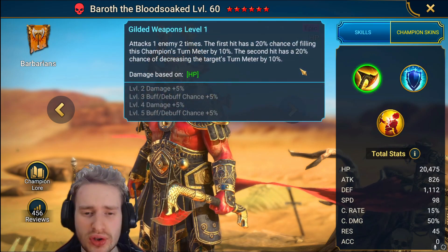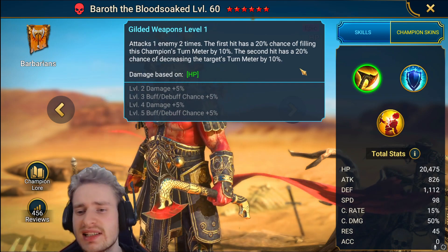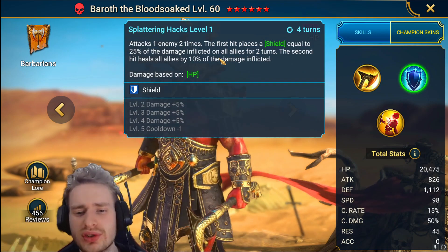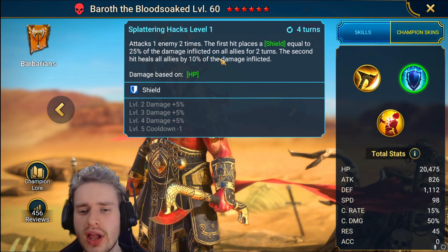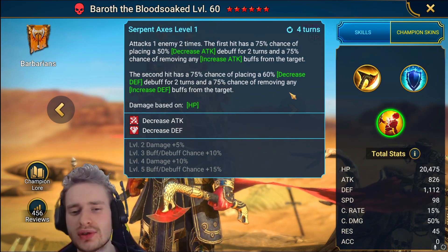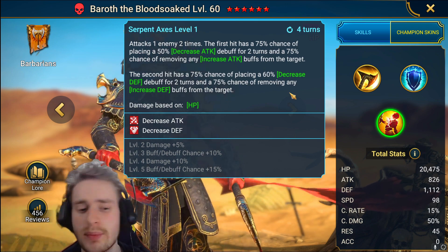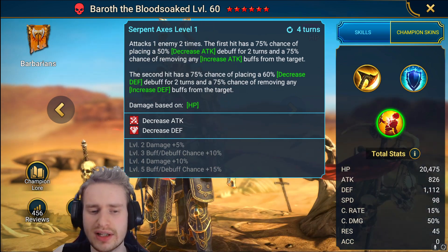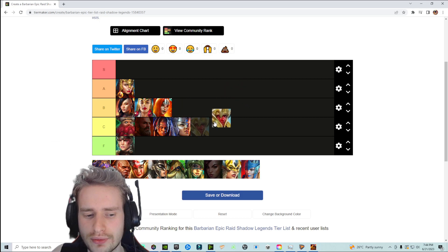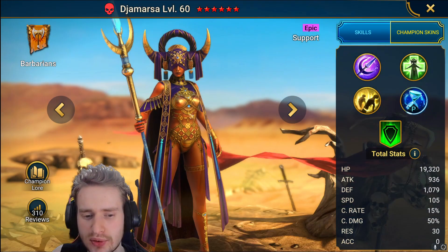We have Broth the Blood Soaked, who has a pretty extensive kit. He attacks one enemy two times — the first hit has a 20%, books to 30%, chance of filling his turn meter by 10%, and the second hit has a 30% chance of decreasing the target's turn meter by 10%. On a three turn cooldown, he attacks one enemy two times where the first hit places a shield equal to 25% of damage inflicted on all allies for two turns, and the second hit heals all allies by 10% of damage inflicted. His A3 attacks one enemy two times: the first hit has a 100% chance of placing a decreased attack for two turns and removing any increased attack; the second hit does the same but with defense. He'd be pretty good if his cooldowns were shorter and he hit harder, but overall I'd fairly rank him in the C tier.